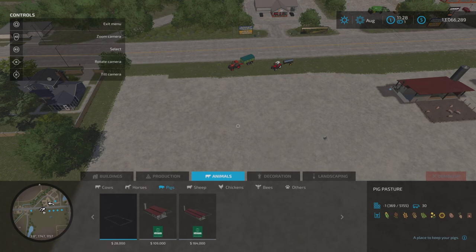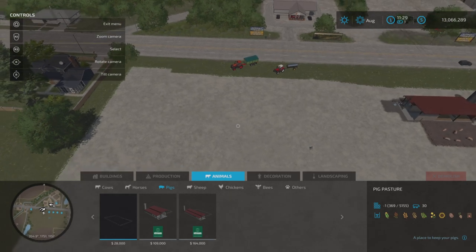The pig pasture costs 28,000 to buy. You can see all the crops the pigs will eat: corn, sorghum, wheat, barley, soybeans, canola, sunflowers, potatoes, sugar beets - and then at the end there's the pig food symbol, which is basically just a mixture of all those items in one product.